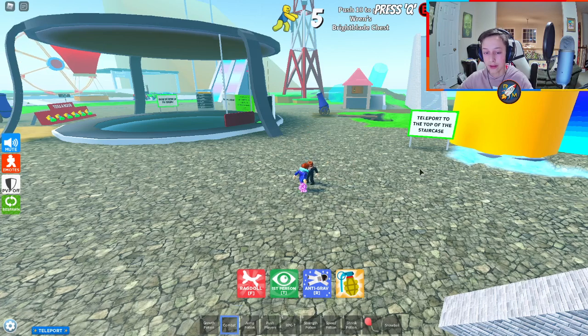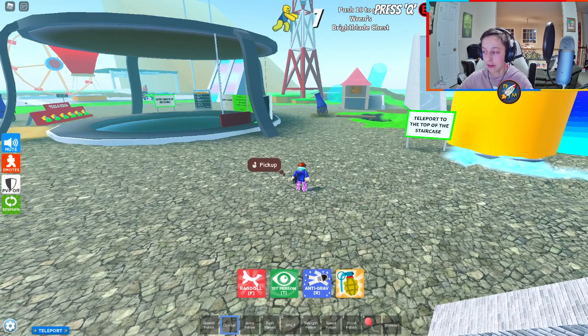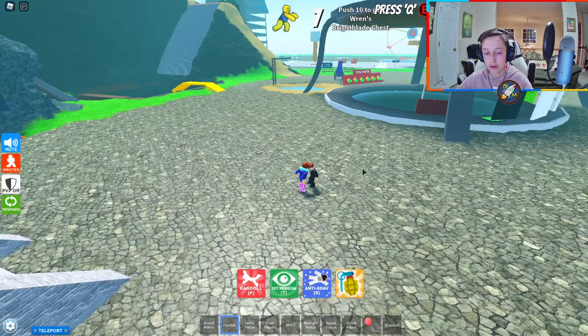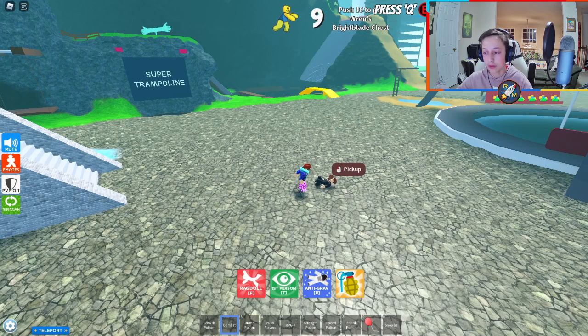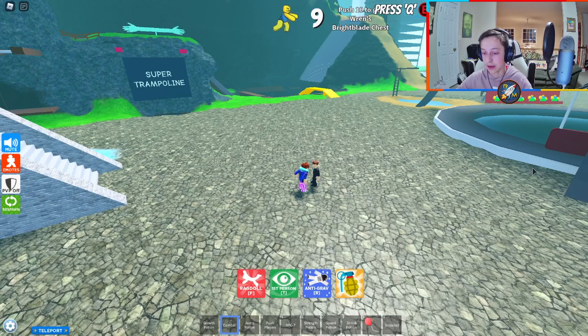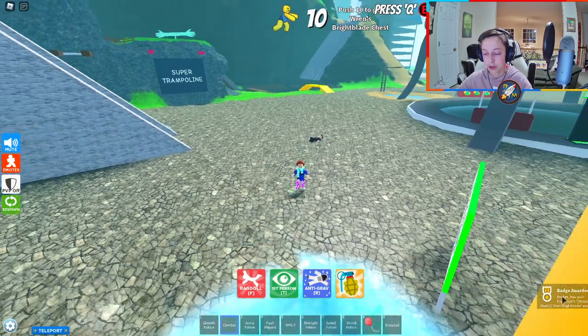If you're wondering why there's a short delay between hits, it's because you actually have to have the alt account jump back up. So basically with an alt you do have to interact with it slightly. The VIP servers are free, and it's easier to use an alt, although you could also get a friend in here. All you gotta do is hit the person ten times.